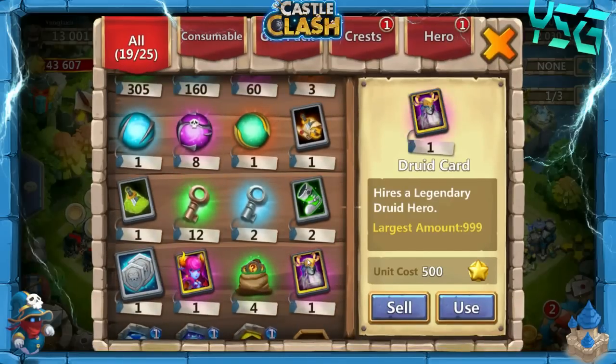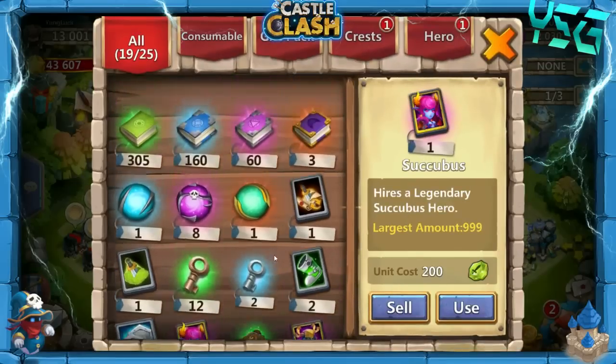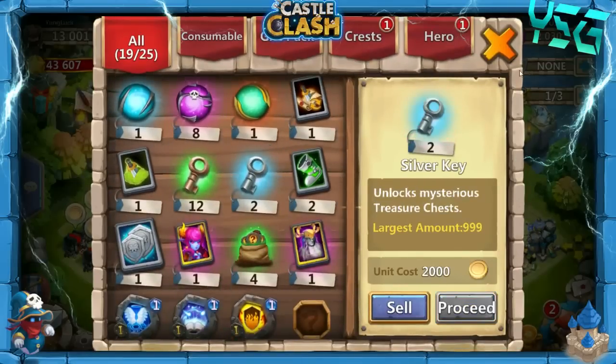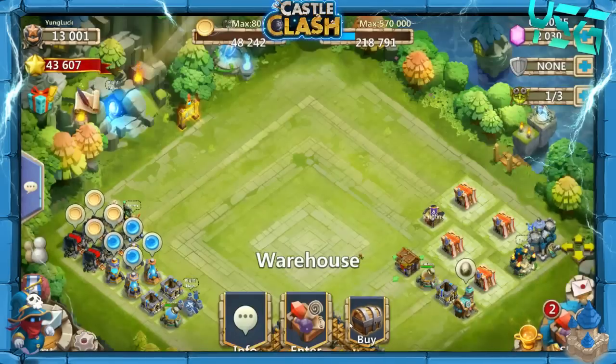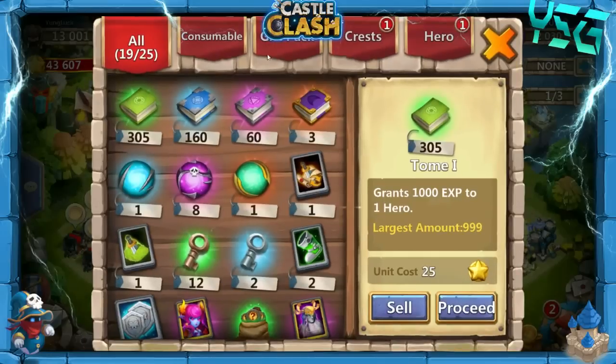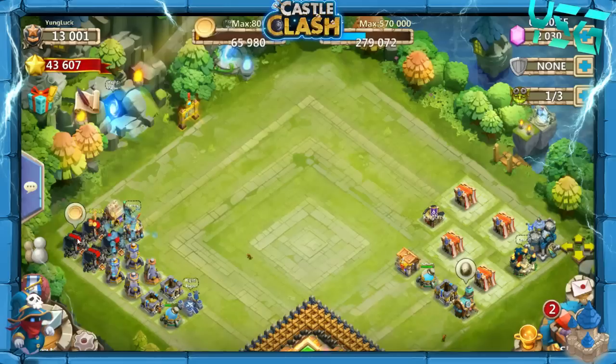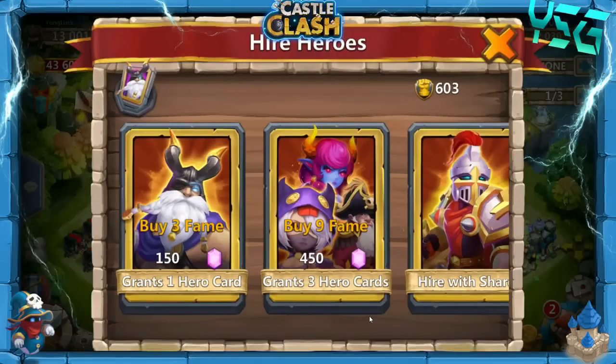We need to open up the Druid card and the Succubus card — that's definitely what we need to do. There's nothing to buy in the warehouse, so we have 6 slots. Let's go ahead and just start rolling — can't really get any more slots than that. I'll open up whatever Legends we need right now. Let's roll 2,000 gems. Going for the new hero: Revenant, Cupid, Valentina, Trixie Tree.